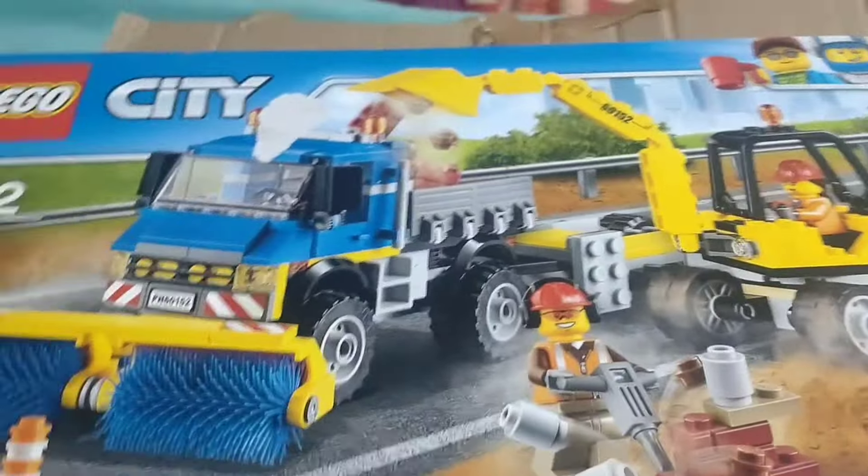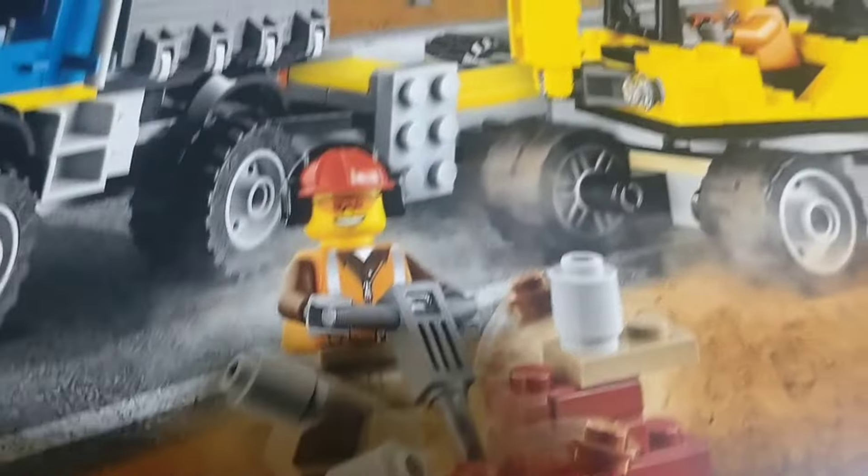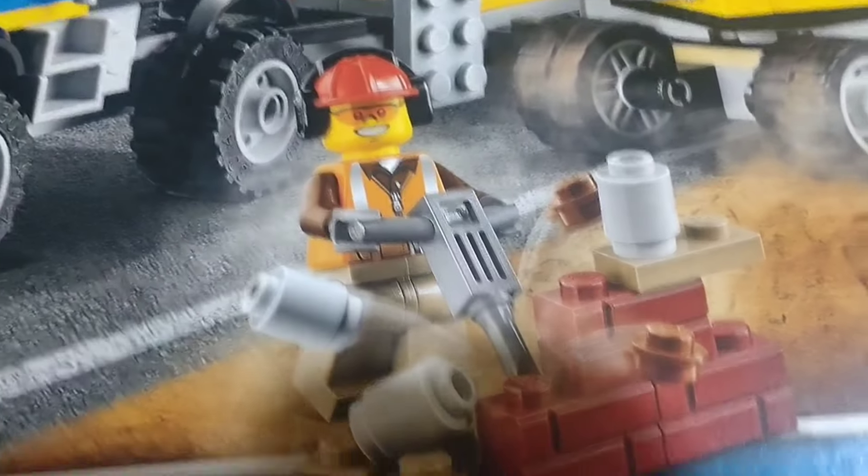Oh, this is different. What we've got here looks like a road sweeper, cleaner thing. It looks good - like a road cleaner, with a little digger and a guy blasting some bricks. That looks good. Lego set 60152. There's quite a lot of bits in there.